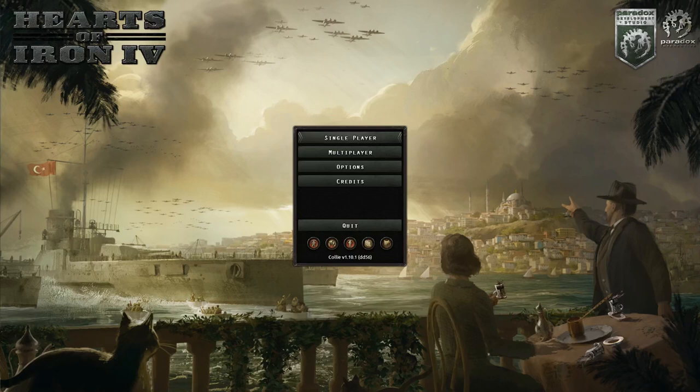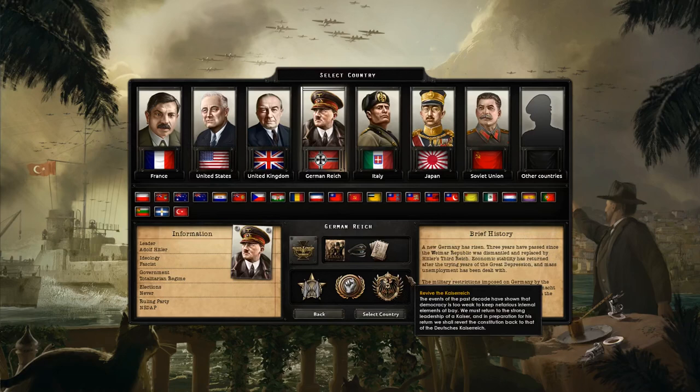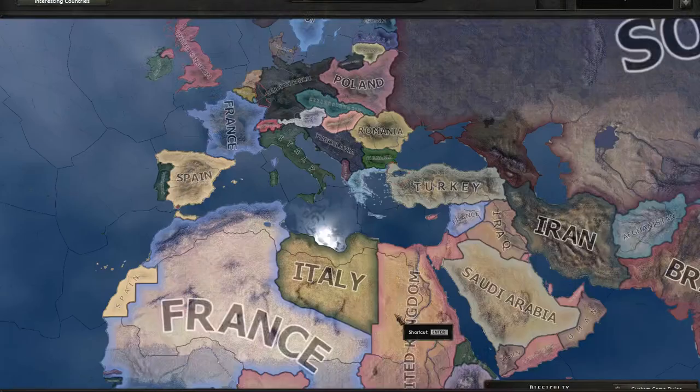Hello there and welcome to some Hearts of Iron 4 with the Battle of the Bosporus DLC. We're going to be doing a campaign here as the Kingdom of Greece, and we are going to be going with Monarchist Greece.